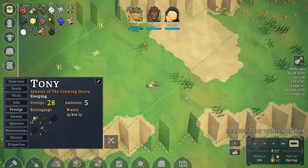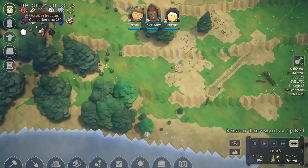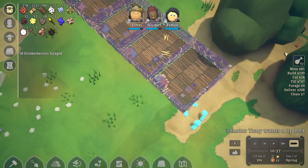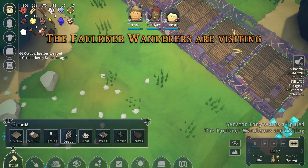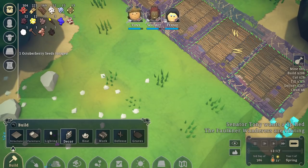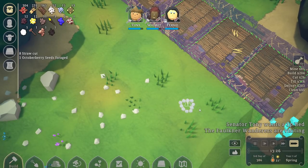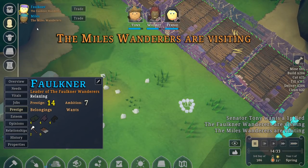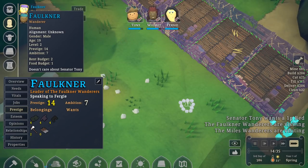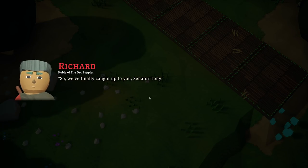What's going on? Tony is still asleep — why are they sleeping? Hopefully they're going to get some food. We do have 260 October berries. I think we can build a couple of things. Fultner Wanderers are visiting. If we build a fire pit we can cook meat. Fultner Wanderers have rent budget 2 and food budget 1. We finally caught up to you, Senator Tony.